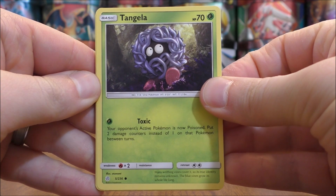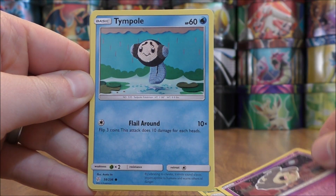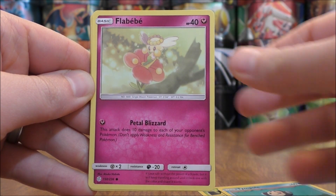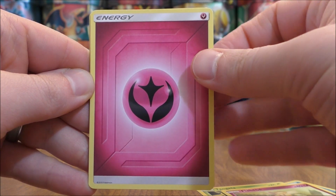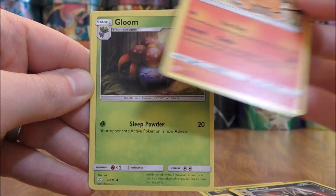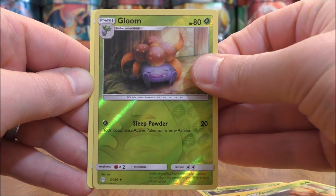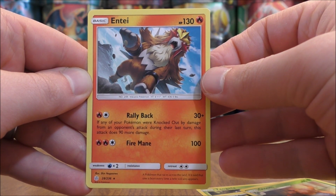Third pack starts with Tangela, Eevee, Duskull, Totem, Flubba Bay, Fairy-type energy, Bisharp, Torkoal, Gloom, Reverse Holo of that same Gloom — this would be an uncommon — and the final card would be an Entei.